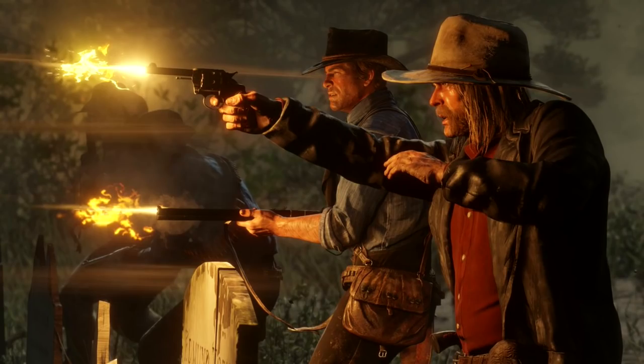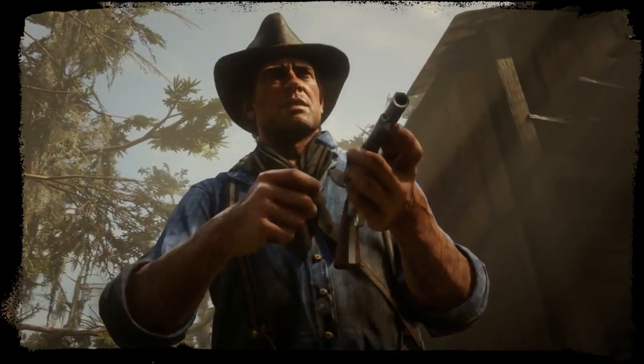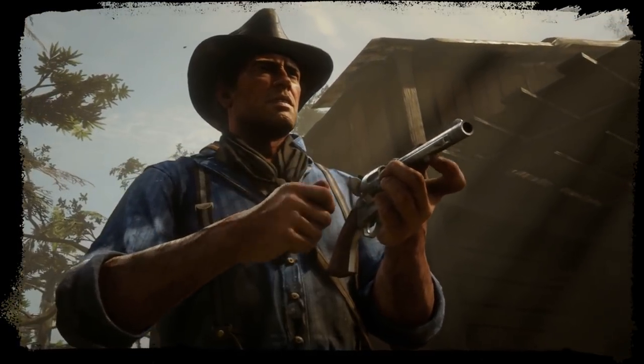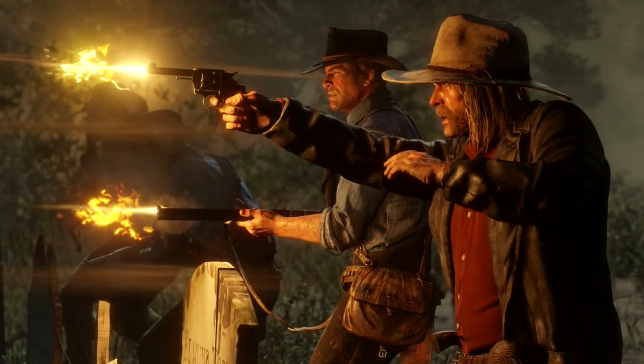The next throwback weapon is the Colt Revolver, also known as the Cattleman Revolver — the gun from Red Dead Redemption 1 where you had to shoot something 50 times just to wound it. I don't expect it to have a lot of high power, but it's better than throwing rocks at enemies. The Cattleman Revolver is making a comeback, and honestly it'll be the first gun I try to upgrade or get rid of.